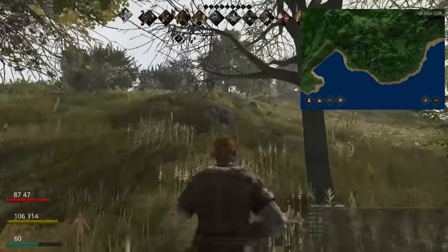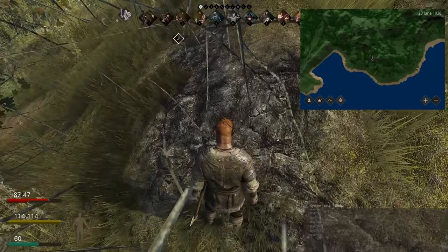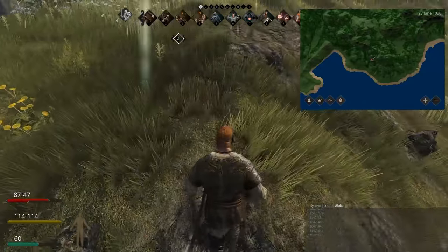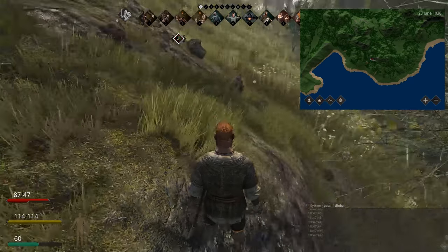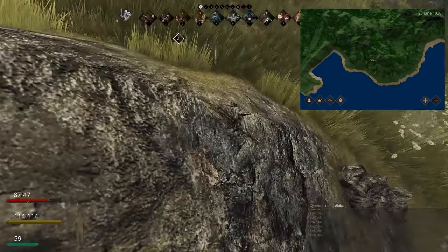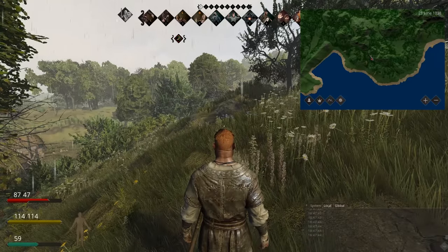As you can see, this is what stone looks like. Underneath this stone is the possibility of ore — iron ore, copper ore, silver, or gold. You want to focus on iron or copper early on in the game. The way you do this is by prospecting, but I will cover that in another tutorial.